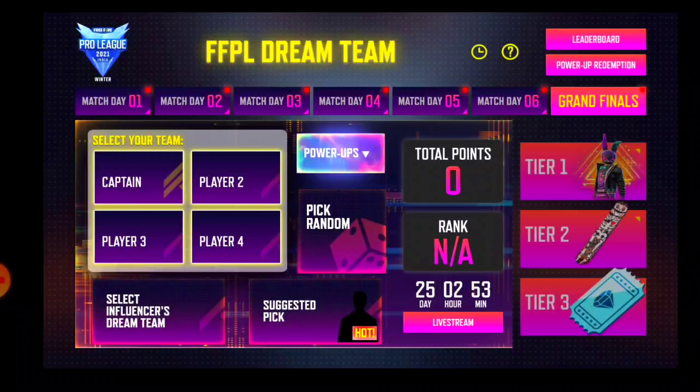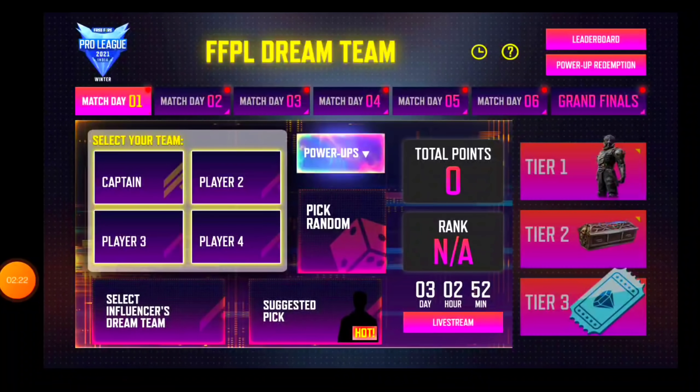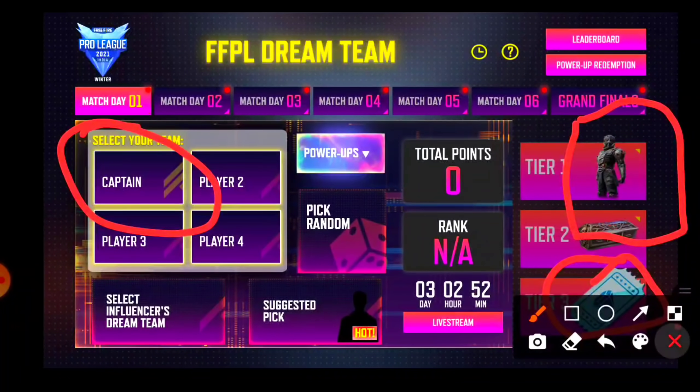In the grand final you will get to see the Bunny bundle. Not all the rewards are equal — Mass J 6 and grand final will be the best. In the comment section, tell us which rewards you want. Now let's talk about how you will get the reward. First of all, you will see it is written 'Select your team'. You will also get to see the diamond wall voucher.